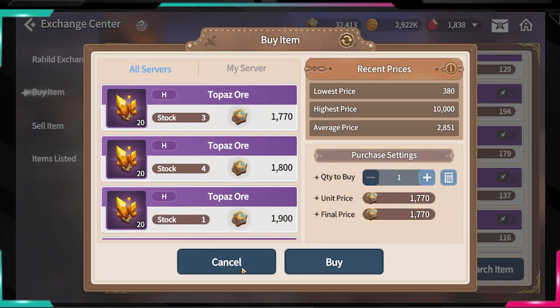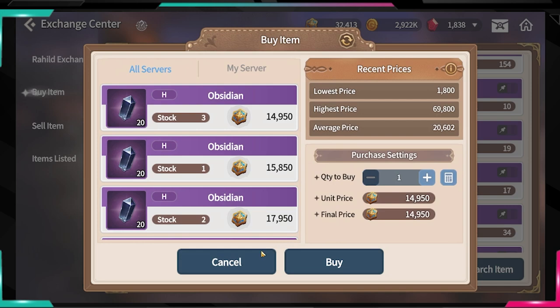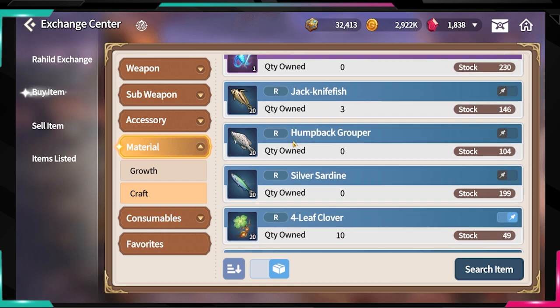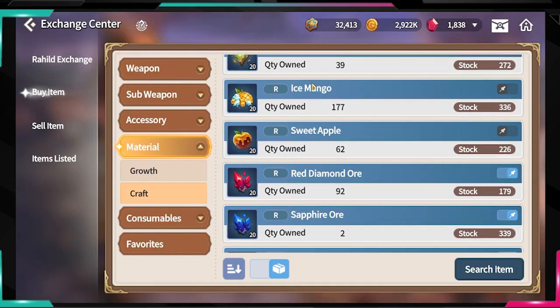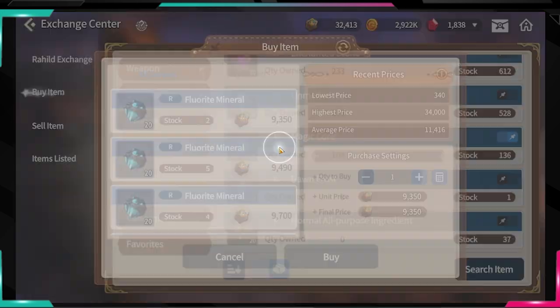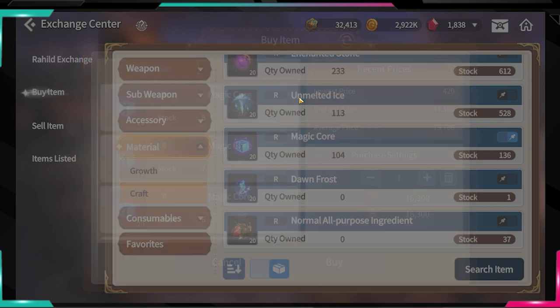Try to buy something that is cheaper than usual. When the game first started, materials were rare so prices were much higher — it's great to check regularly. To do this efficiently, you need to know the average price of all items and what is actually valuable. The most expensive items are typically those needed to level up professions — prices range from around 500 for fish up to 16k for magic cores.